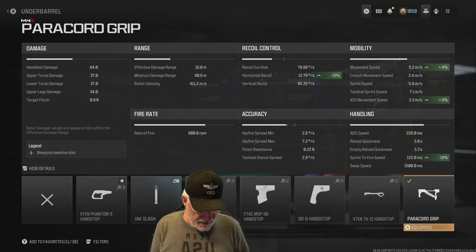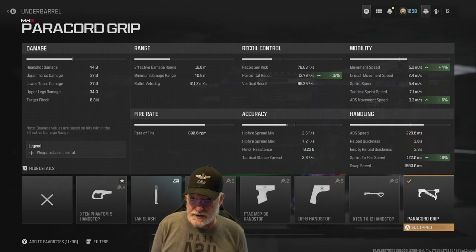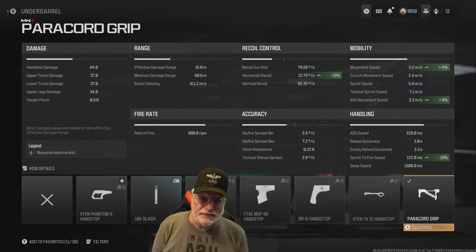What does that do for us? If we can get them all in the head — and that's not impossible, some creators will tell you you can't, but it is possible — then it's a 225 millisecond time to kill on a fully healthy enemy. Mix in one headshot and that's the same. The Chimera absolutely deletes people. The minimum damage range is 40.6 meters, so you can reach out pretty far. Bullet velocity is average at 411. The rate of fire is 800 rounds per minute.